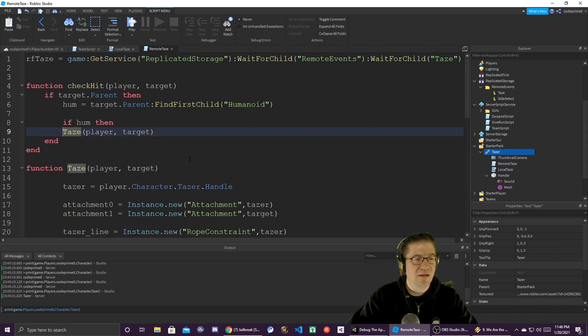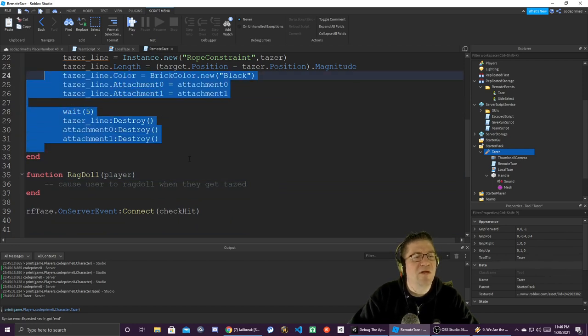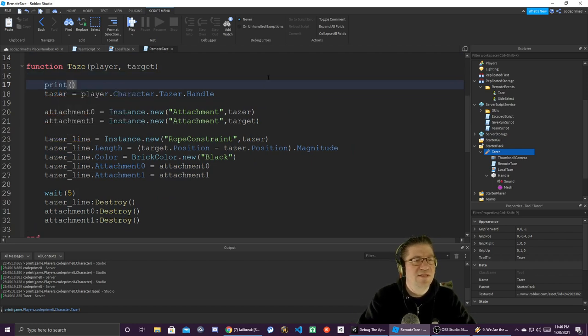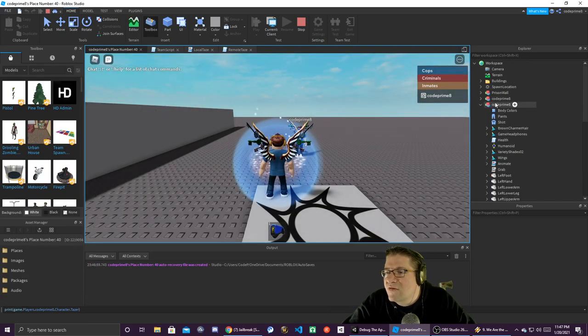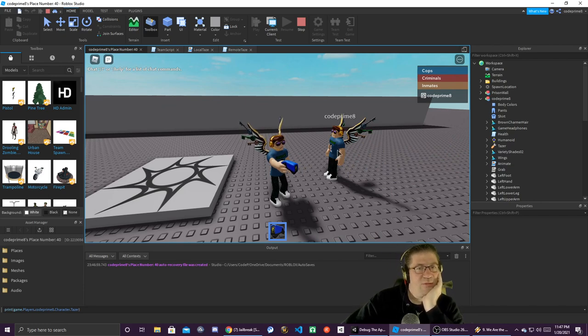That's a little messy but that's fine. We don't need this, we can bring all this in nice and simple. Down here inside tase, let's print player and target. We can open it over here on the right-hand side under the inspector — look under the second CodePrimate, that should be me. You can see my taser pop in and out right there. If I click — I've broken something, help! What did I break?